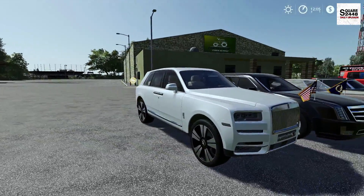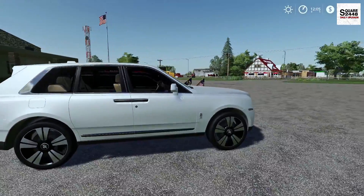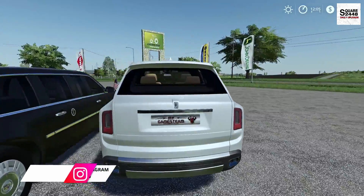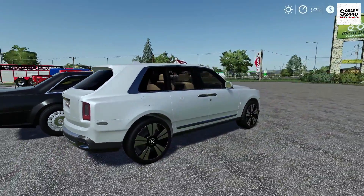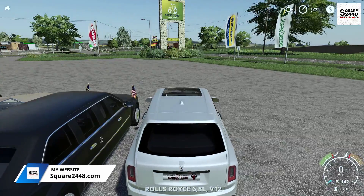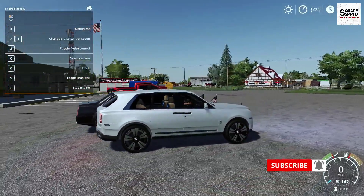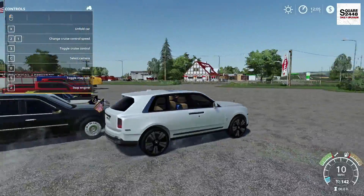Up first we'll be taking a look at the all new 2019 Rolls Royce SUV. In the store the only options are color changeable for the main car and the wheels. As we take a full walk around, this thing looks pretty sweet. This is actually the first SUV made by Rolls Royce which is pretty neat.